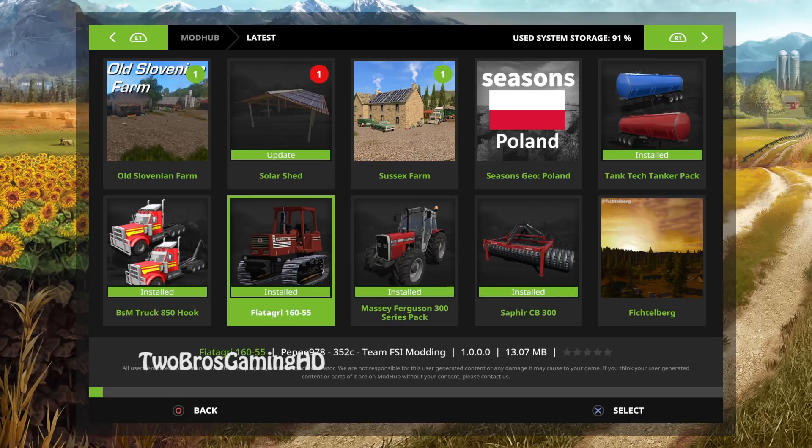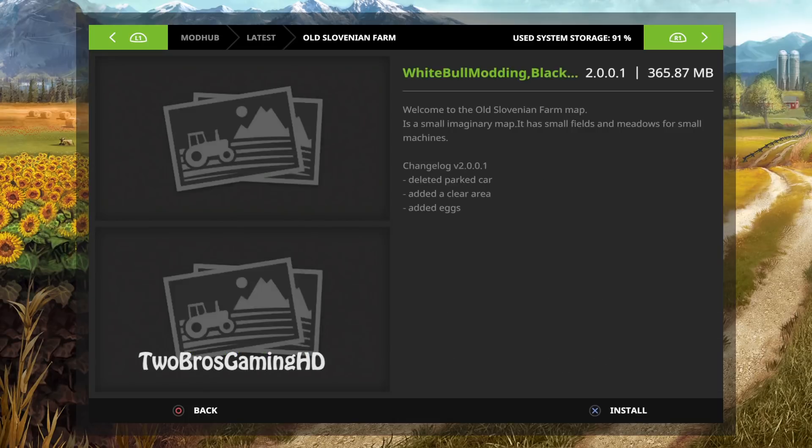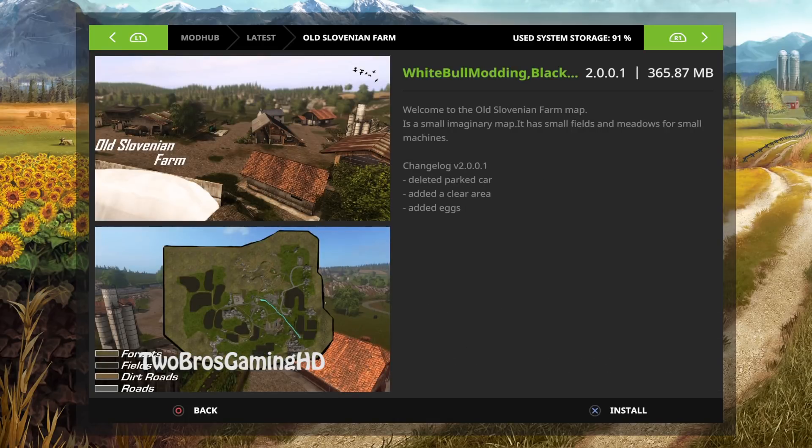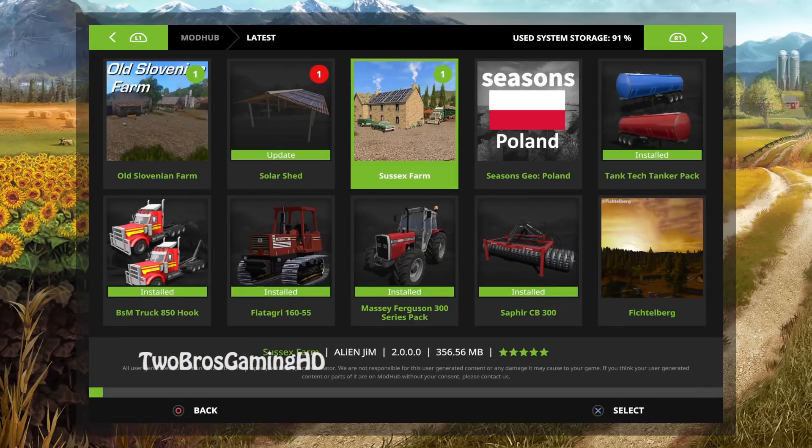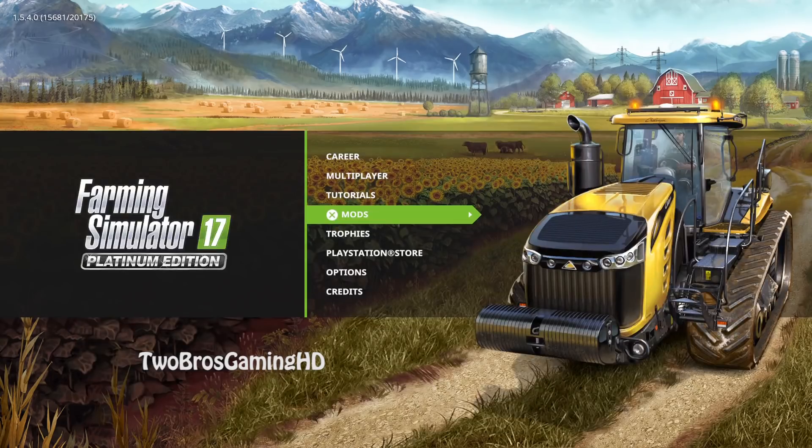We're going to go ahead and take a look at the BSM truck 850 hook. There's also this update which includes a deleted parked car, a clear area added, and an exit. I really hope they've also lined up the roads on the map, because before you couldn't see the roads when driving on the map, which was pretty bad. Anyway, Sussex Farm is now online for FS17 on PS4.